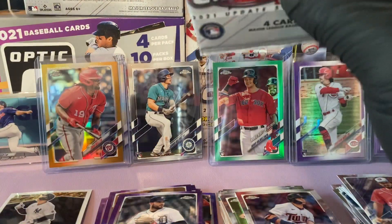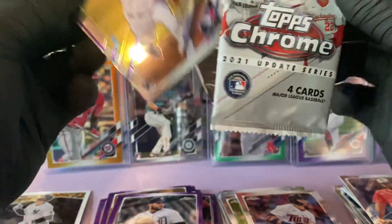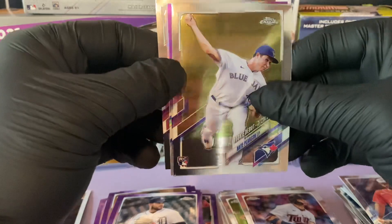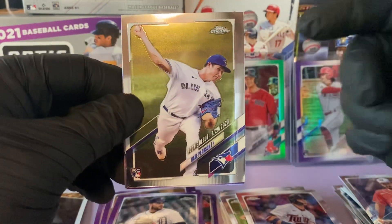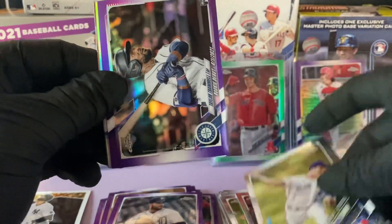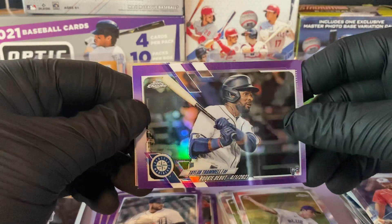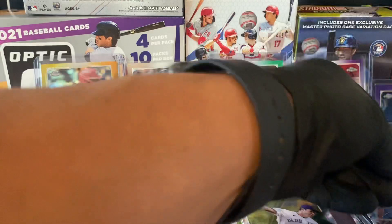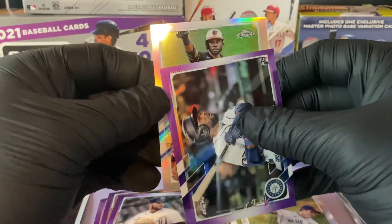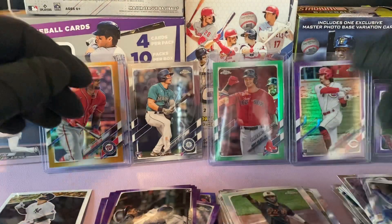Last pack — let's go! If you enjoyed the video, please remember to like, comment, and subscribe. We have a Nate Pearson rookie debut. Taylor Trammell rookie debut purple. Steven Matz — former New York Met. And we have a Cedric Mullins All-Star Game insert.